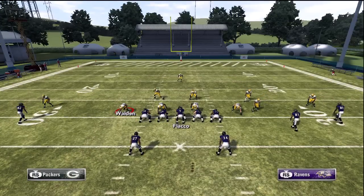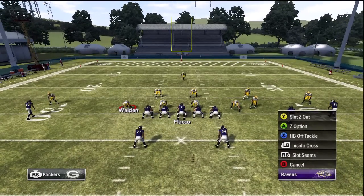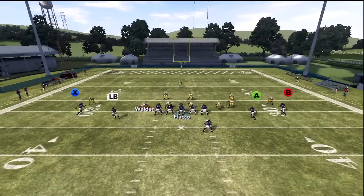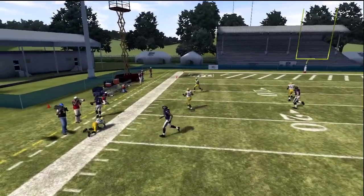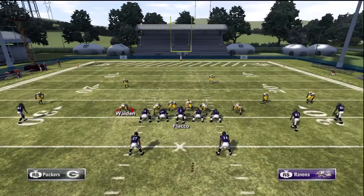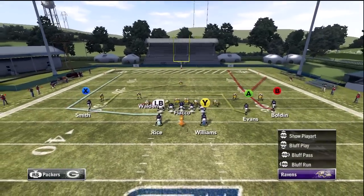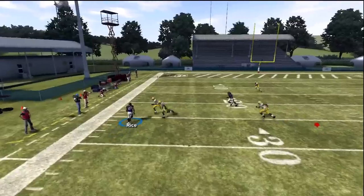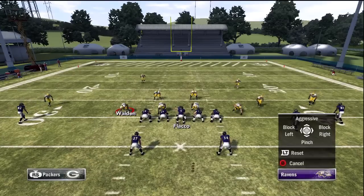When it looks like they're trying to stop the run, Zed option is a play I love to run. As you can see, we've got an auto motion with the running back. He goes out to the flats, and he's going to be wide open a majority of the time — about 80% of the time. We just want to hit him with a nice quick pass. This is a defense we definitely don't want to run the ball against, so we call Zed option and we have a nice little pass to the outside.